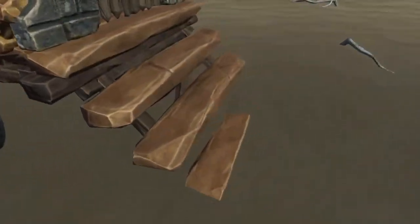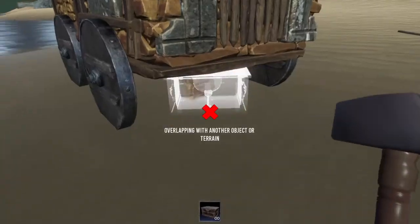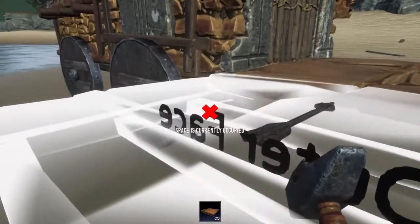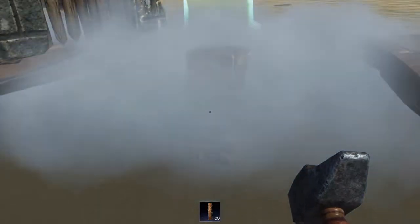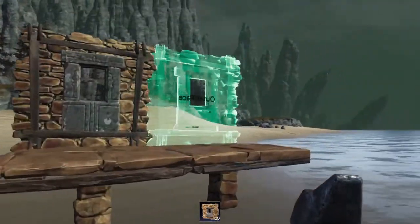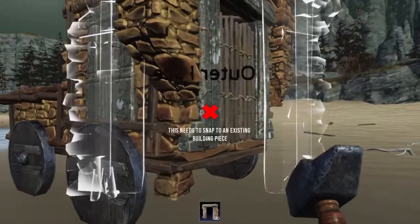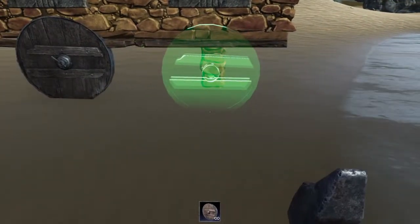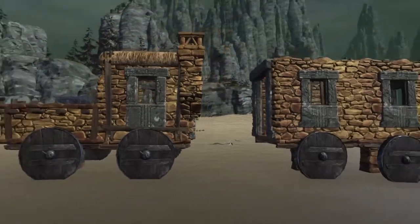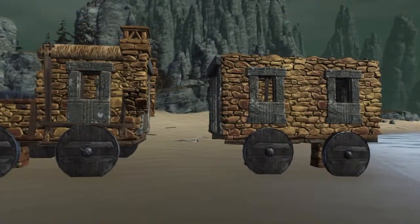And then if you obviously want to put a carriage behind, I've done exactly like I did with the bottom part. So grab a ceiling piece — boom, like that. Then grab a pillar. Get rid of this one. Then grab these, grab a door, grab the wheels. There's your train. Put the roof on it — as many carriages as you like. Style it how you like.